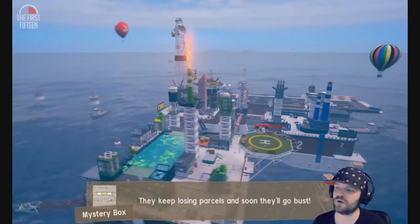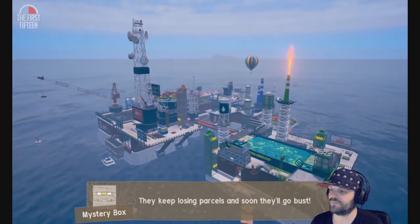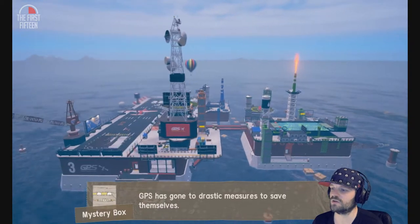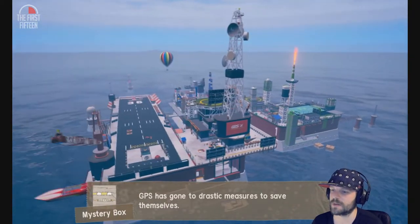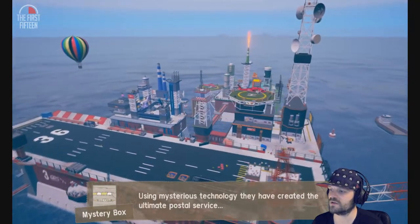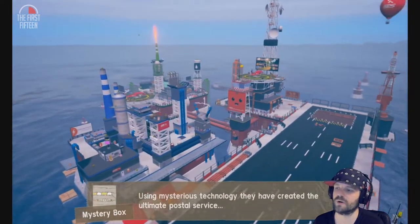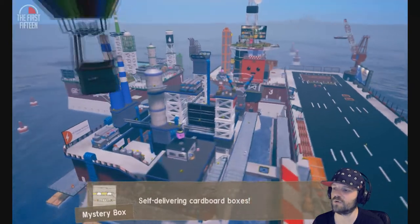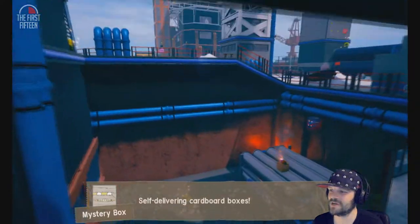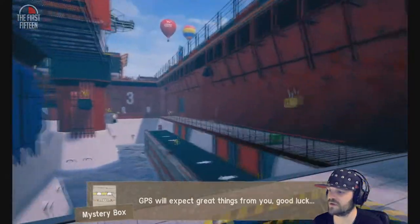I haven't played the final build so this is a first time. GPS — the postal company — keeps losing parcels and has gone to drastic measures to save themselves. On what looks like an oil rig, using mysterious technology, they have created the ultimate postal service: self-delivering cardboard boxes. There's a purple box with a hat on, cheery music, a flame box. GPS will expect great things from you — good luck.